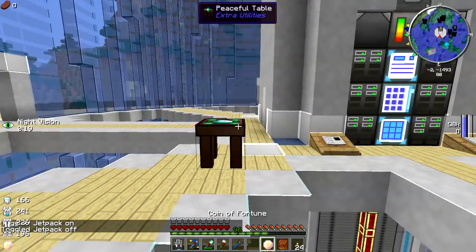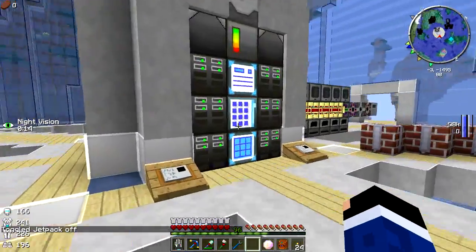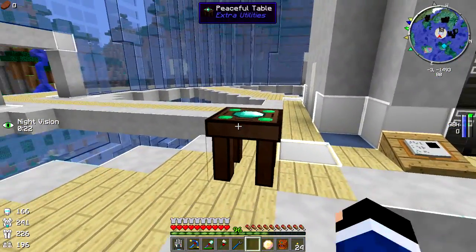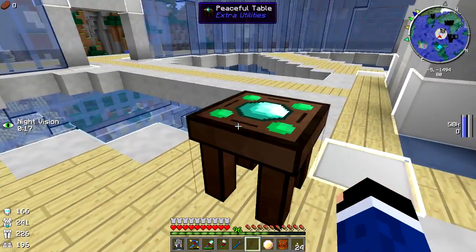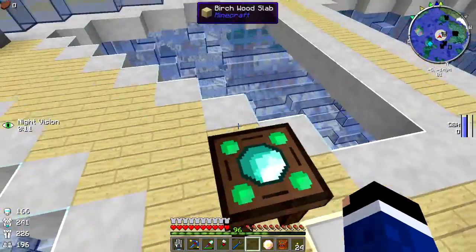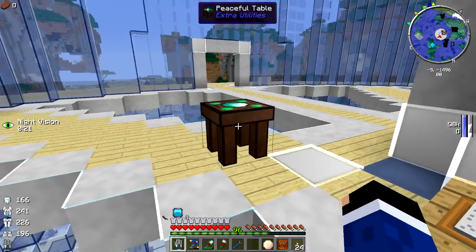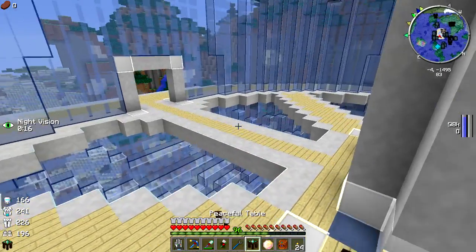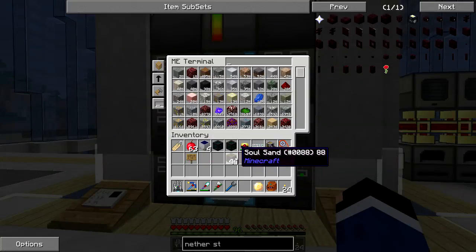We were trying to make the Wither — we had the Wither skulls and all that. A couple people said to just use a Peaceful Table. This is the Peaceful Table from Extra Utilities. It doesn't craft things as if you're in peaceful mode. What it does is for people who play on peaceful — you place a chest next to it with a sword in it, the table occasionally spawns a mob, it takes damage based on the sword in the chest, and that way people on peaceful can get mob drops. But it does not let you craft things in peaceful mode, and it only works if you're actually in peaceful mode.